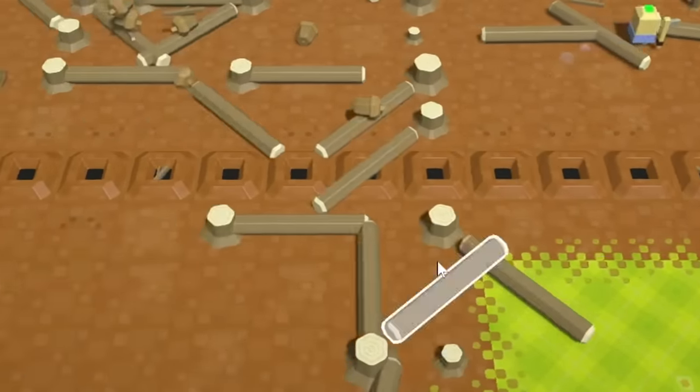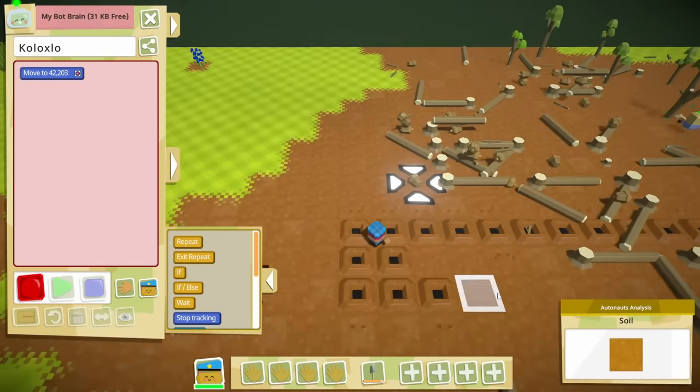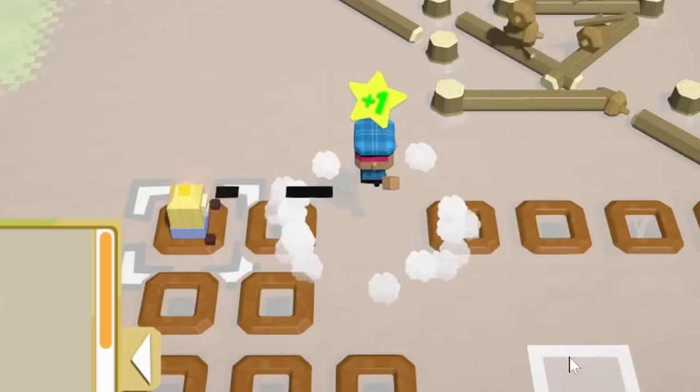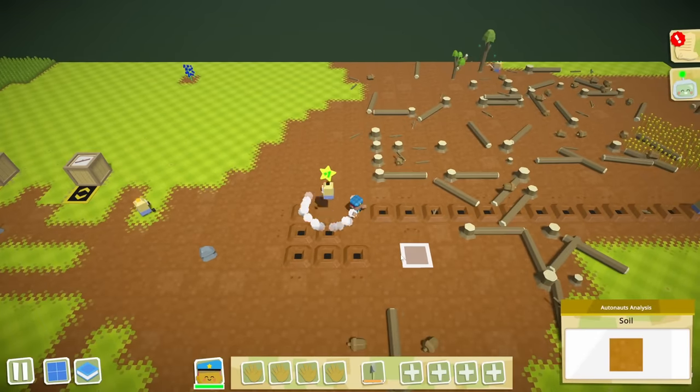This guy is just digging a line like crazy. Now we need you to go over and pick up some seeds like so, and then deposit them in the hole like that. There, now that should work. Now we have an endless supply of trees.